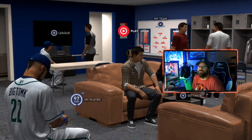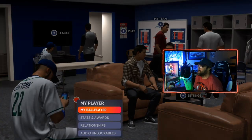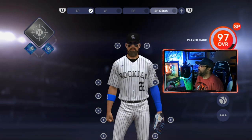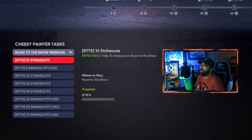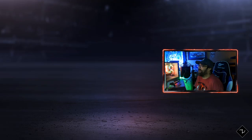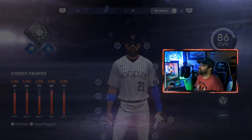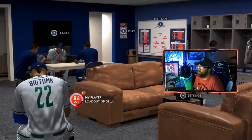Remember: it's going to give you all of those archetype points while you're going through that archetype. Make sure you have the right one activated — we've got 'Cheesy Painter' at zero percent. You're gonna have these missions to complete: innings pitched and strikeouts. That's all it is. You're gonna see how many we get per game. Some of these are repeatable, which is great — you're going to get several strikeouts per game. These big thousand-run games you might get sometimes with the glitch aren't going to benefit you as a pitcher, but it still moves very quickly.